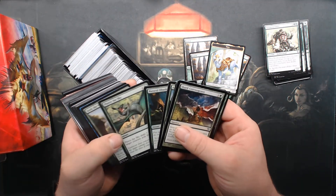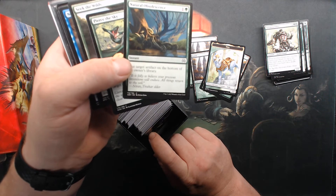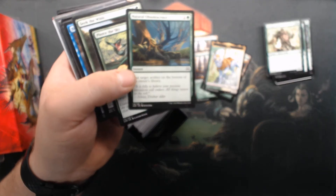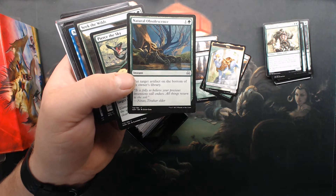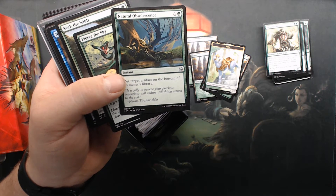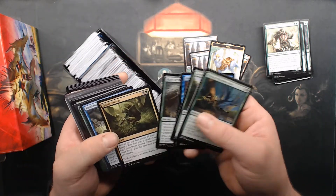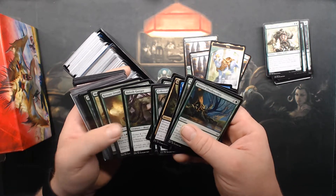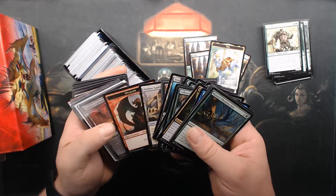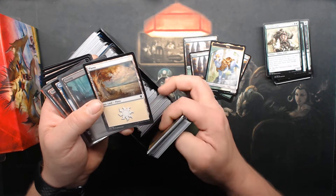Song of Freilice. Natural Obsolescence — this card gets overlooked quite a bit. Put target artifact on the bottom of its owner's library. Darksteel Forge is what makes this a real card for me — all those indestructible things. It's not a particularly dominant card and not everybody runs it, but Natural Obsolescence is a sure way to deal with that.